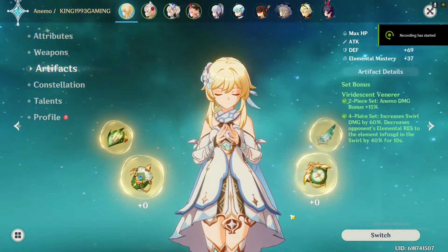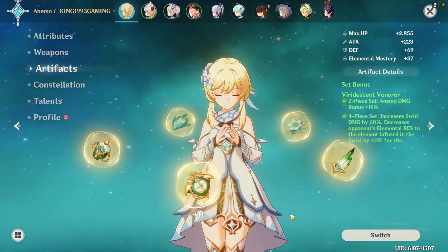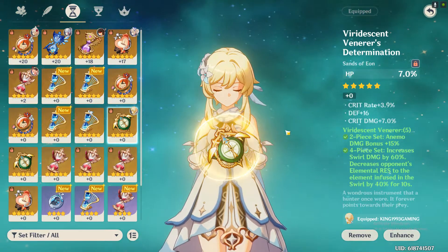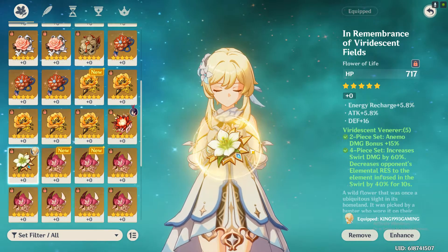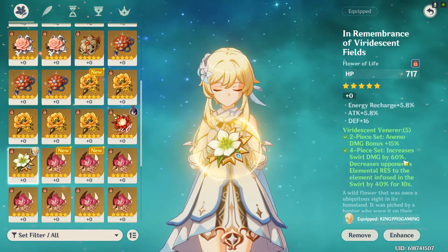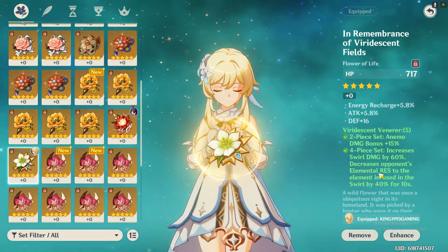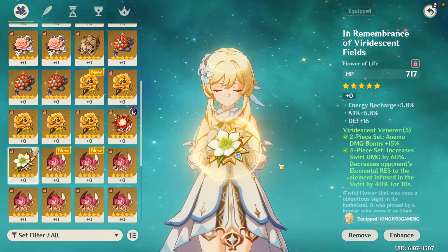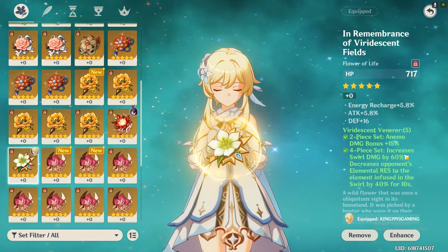Now let's talk about her artifact. The best artifact set for her is the Viridescent Venerer set. The reason is that the two-piece bonus gives 15% Anemo damage bonus, and when she has four pieces of Viridescent Venerer, the Swirl effect will cause 60% more damage to enemies and enemies will decrease their elemental resistance by 40% for 10 seconds.